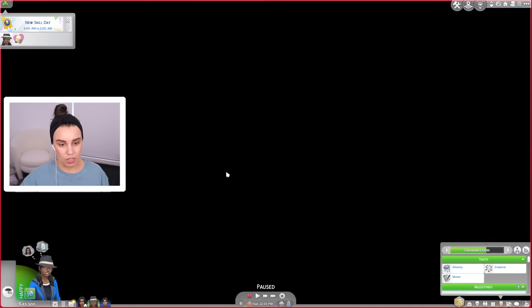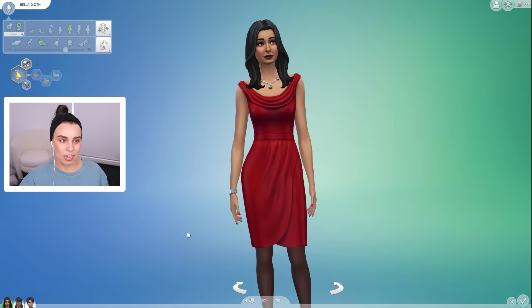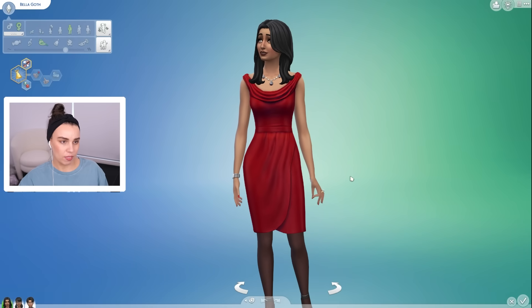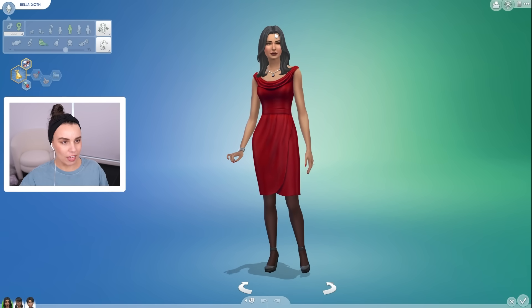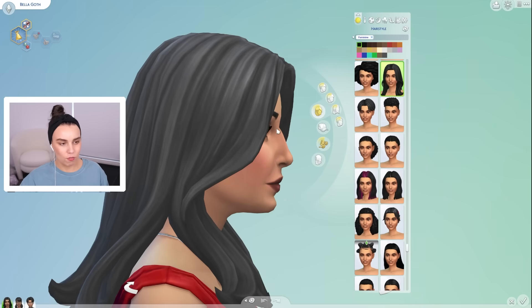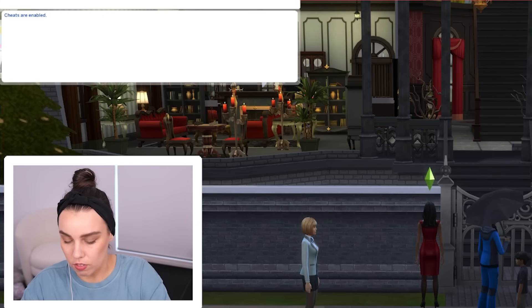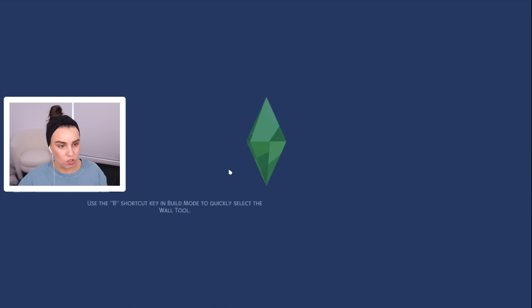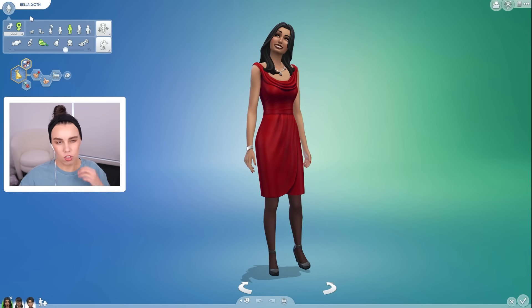So we probably need to get the Goths to downsize and build a smaller house for them. I'd also like to give them a little creative Sim makeover — I've done this before, but the Sims actually updated this family because people weren't happy with how they were originally shown in the game. I think the new looks are much better, but we've got so many great packs to have fun with. I love Bella's nose — I love a little hump in the nose.